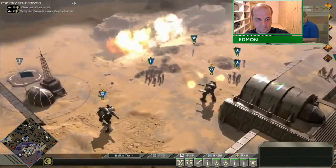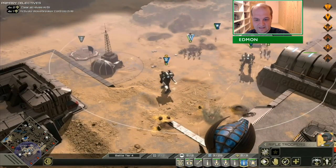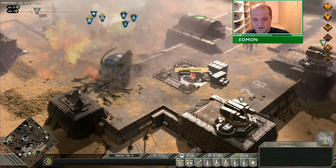Here come attack strikes to really polish it off. She knows what she's doing. If you get caught in the plasma bug explosion, by the way, your units get wiped out — so don't be anywhere near that thing when it explodes.